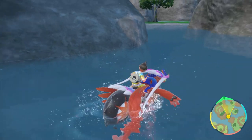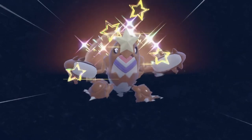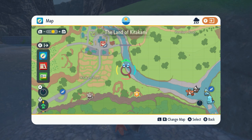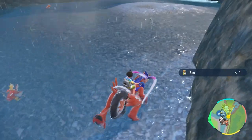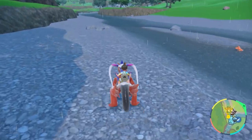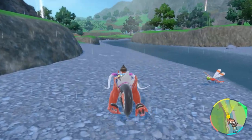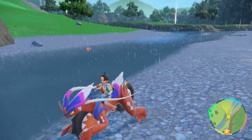Crawdunt is definitely way easier to hunt than Corphish unless you're doing a mass outbreak. If you have a water sandwich, you can run across the entire area by Masui Town — they do happen to spawn in the water or on land. If you want to try some despawns and respawns there, you can, though it's not going to be a lot of them. Check out the Dark video to get yourself a shiny Crawdunt.